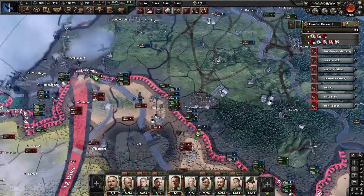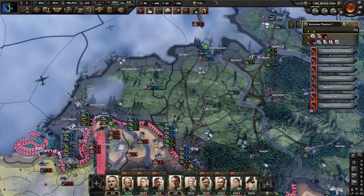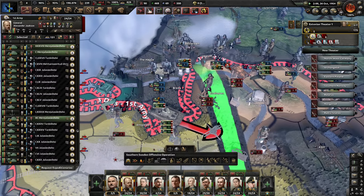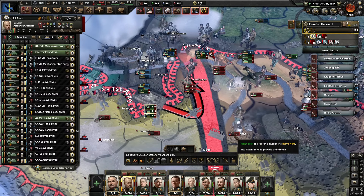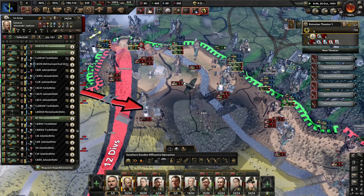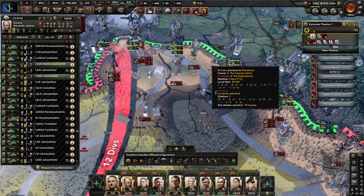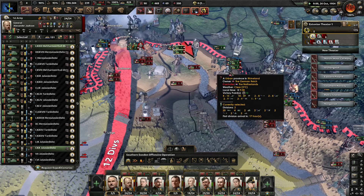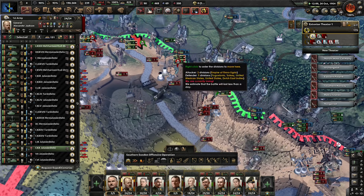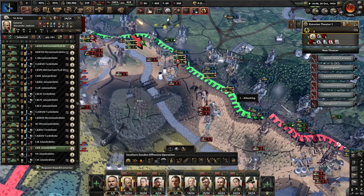There's another naval landing near Wilhelmshaven, but it's a desperate Dutch attempt at this point. Let's see if we can retake Maastricht, and we'll have to pin these divisions in place. Let's get everybody in on the attack and make sure they don't move off.